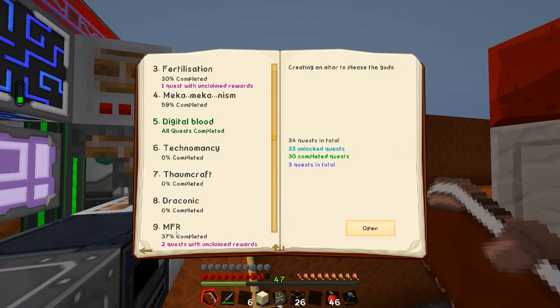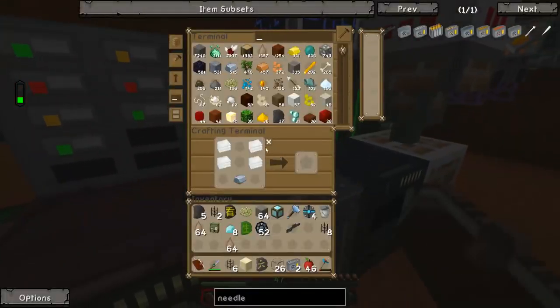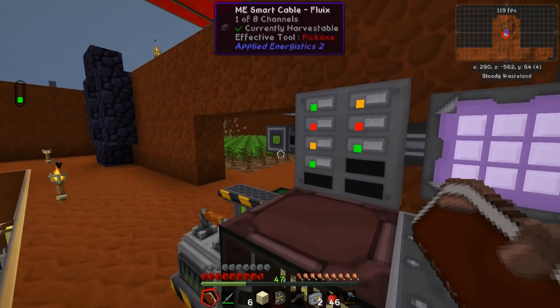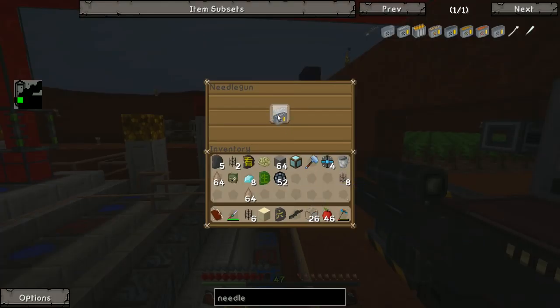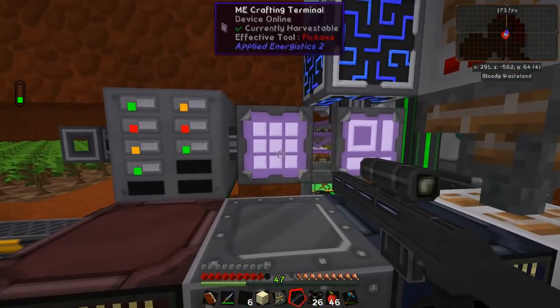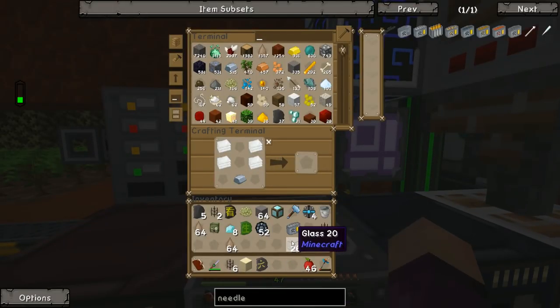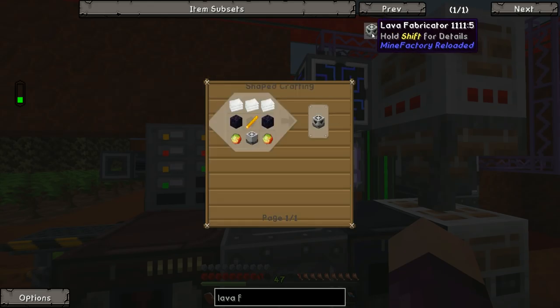We go back down to MFR and hand in both quests. Both gave us ammo for our needle gun, which we're probably not going to use. It fires nicely and would be great early game to fend off mobs, but in the late game we're in right now it's not really necessary — we've got a bound blade and don't fight mobs all that often. So we're moving on to the lava fabricator, which hopefully will make our lives a lot easier in terms of making redstone and automating the process.